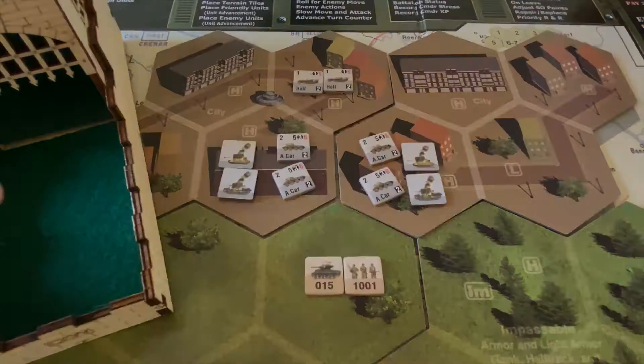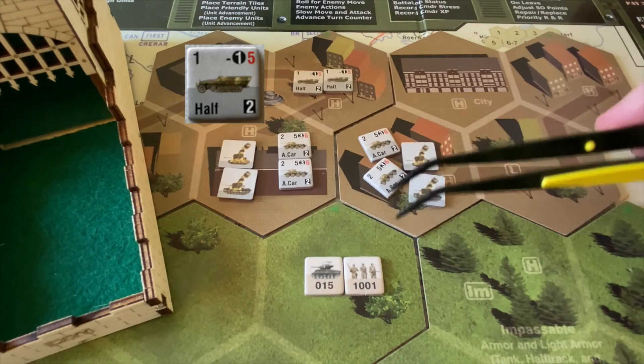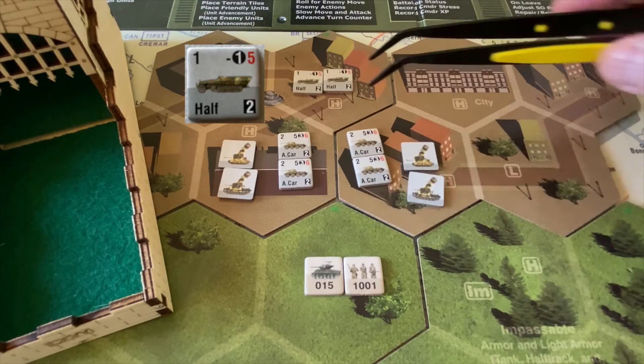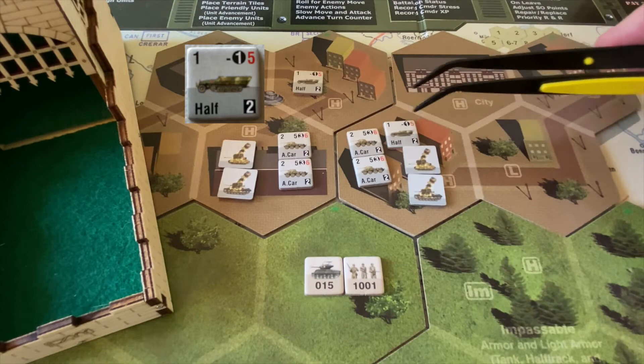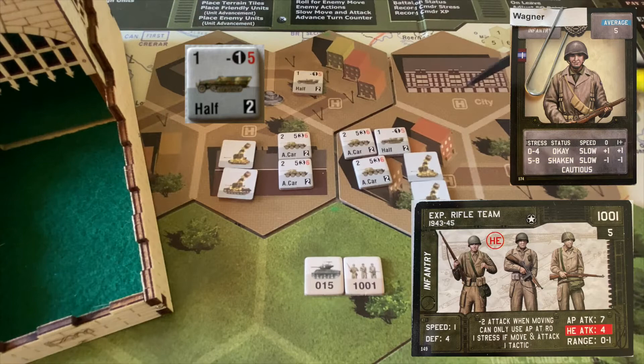The halftracks move to adjacent cover. We're going to take this interpretation to the advantage of the Germans to make it a bit harder on us. The first halftrack moves and fires at Sergeant Wagner's rifle team in the open — normally needs fives to hit infantry targets, but because it moved, it needs sixes or greater. Three and a nine — one hit pours into Sergeant Wagner's rifle team as they charge across the field. Sergeant Wagner's rifle team has a defense of four or less to negate it. Nine — nope.